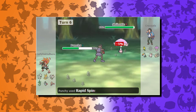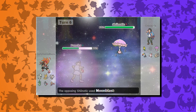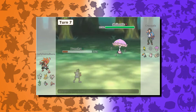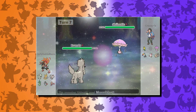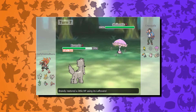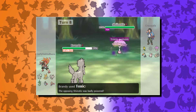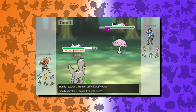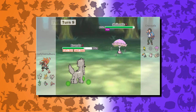I switch out into Hitmonchan, get hit with moonblast — doesn't do too much because I have an assault vest. I manage to get rid of the rocks with rapid spin. Then I switch into FroFro, who unfortunately doesn't have the best special defense but has good physical defense. I manage to throw out a toxic on the Shiinotic, but get hit with a grassy seed, which kind of ruins the purpose of FroFro staying in as a wall.